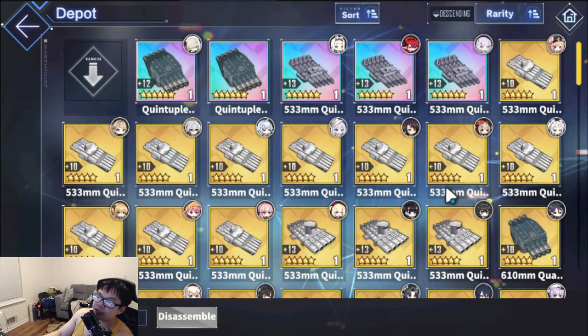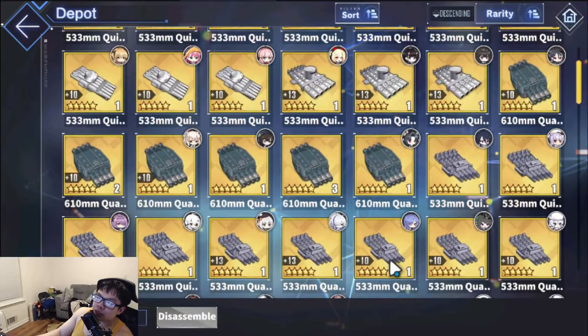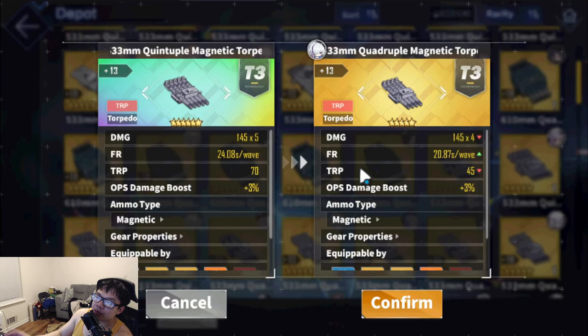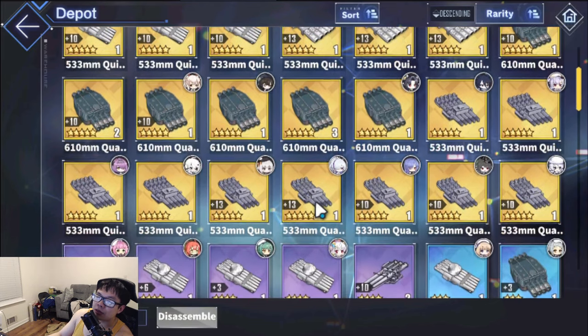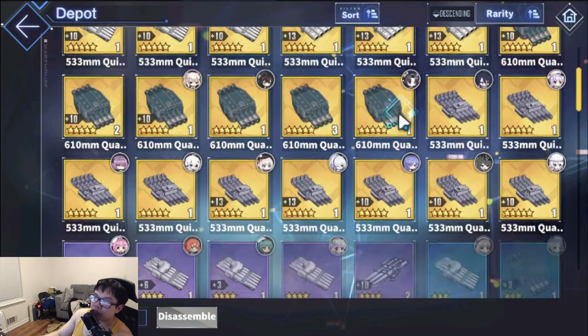Now depending on the secondary slot, torpedoes. Torpedoes are very easy since all of us are auto-battlers. Either you go the rainbow quince or the gold quads — whichever you guys prefer, mix or match. Damage difference is very, very similar. The biggest takeaway is that the rainbow quince costs about 120 gold plates while the quads cost 360 gold plates, so you save triple if you make the plus 13 quads — saving 240 gold plates. If you want to be cheap, stick to quads. Honestly, efficiently, just go quads.